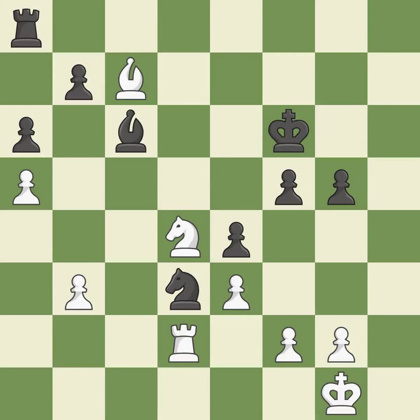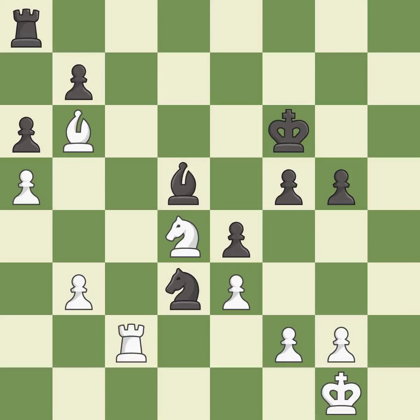This defends the attacked pawn — it is best. That's what I would have recommended. This moves the bishop to safety — it is best. This takes an outpost, an active square where the bishop cannot be kicked out by a pawn — it is best. A solid choice — it is excellent.